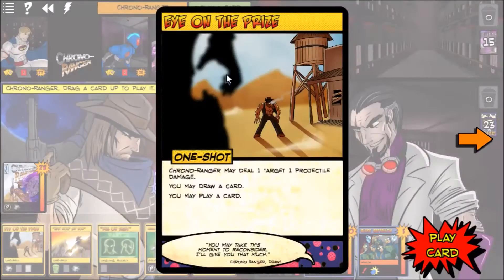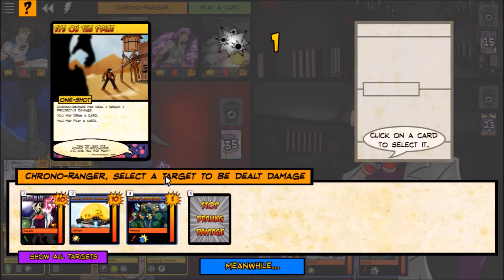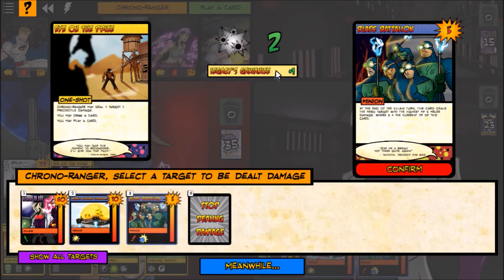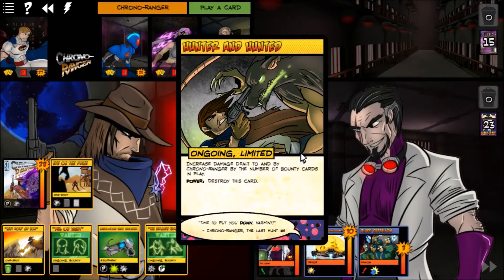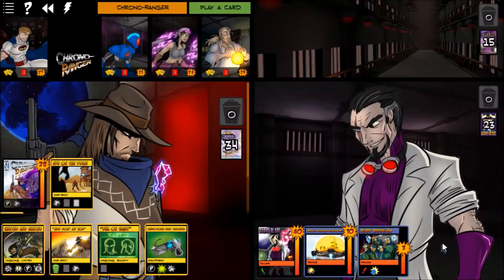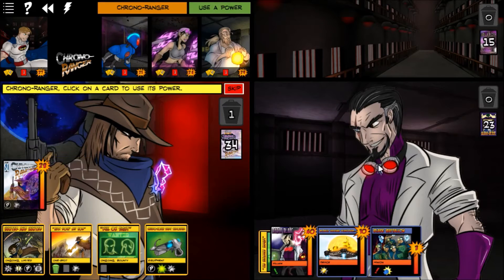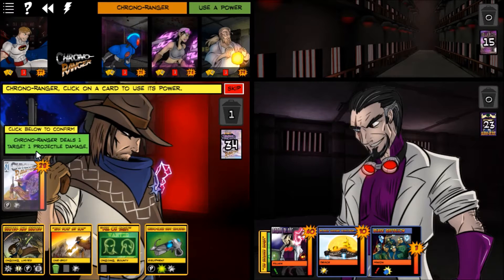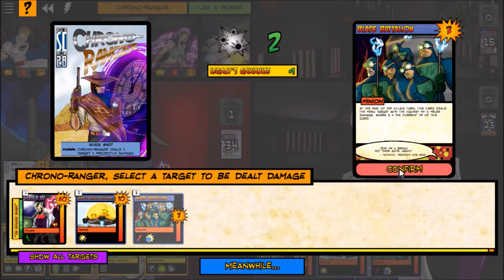I'm going to play Eye of the Prize and hit the Blade Battalion — it gets plus one from Galvanize. I drew a card from Eye of the Prize, and it lets me play another card. I'll play Ultimate Target and put it on Baron Blade. Now every time Baron Blade deals damage, Chrono Ranger can use a power and also deals extra damage to him. My power deals one target one projectile damage, so I'll hit the Blade Battalion with that too.